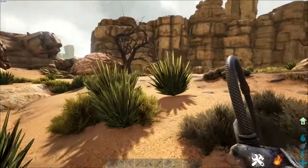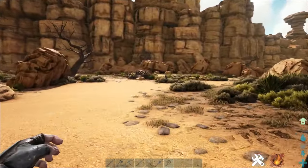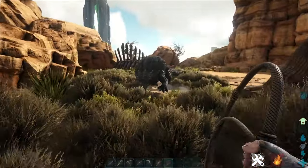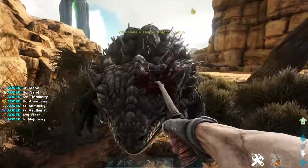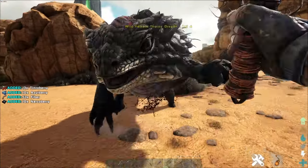It's also worth mentioning the whip, another new engram for the Scorched Earth map. The whip is useful for various activities: you can use it to harvest a lot of plants, including silk plants from the ground — it's a very good source for that. Additionally, it's easy to lead or move your dinosaurs around by smacking them, or you can quickly stun an aggressive mob that is coming towards you.